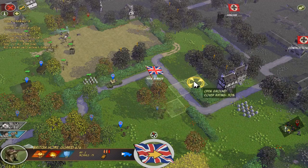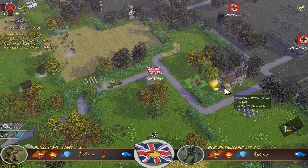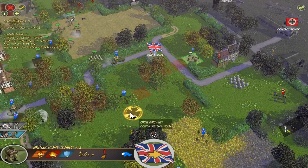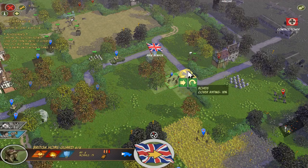I hope there are not more German units around here that can ambush us. What was that? A German Panzerbüchse — that unit against infantry has no fighting chance. It's just good we spotted around. We're pinned down. We just spotted around with the British home guard; I just said it doesn't stand any chance, but the British home guard is just so easily suppressed.